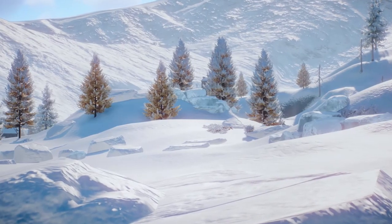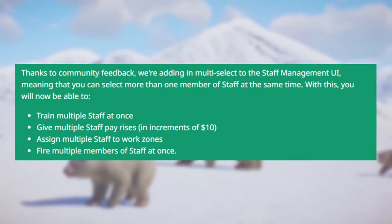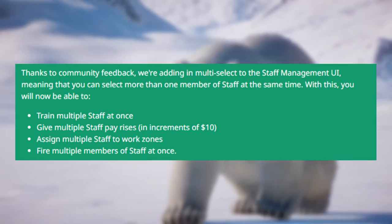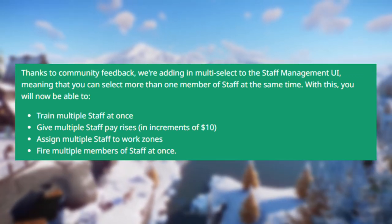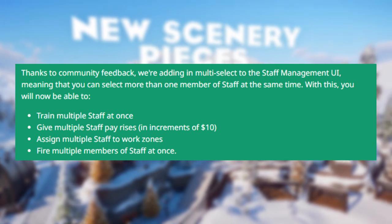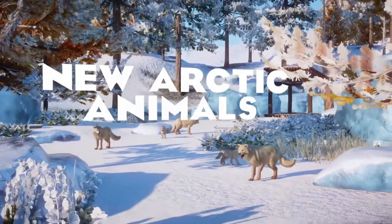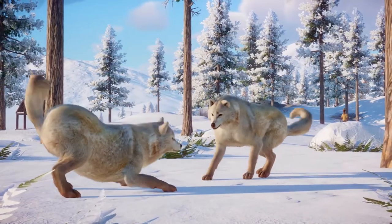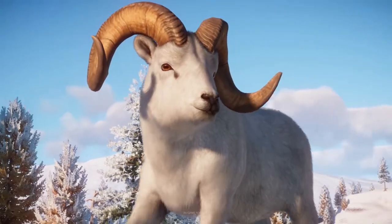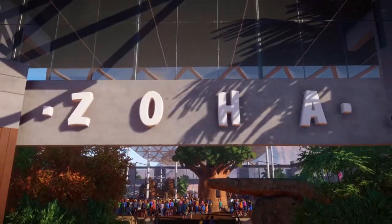Next up is the staff management multi-select. Thanks to community feedback, they are adding a multi-select to the staff management UI, meaning you can select more than one staff member at a time. With this, you'll now be able to train multiple staff at once, give multiple staff pay rises, assign multiple staff to work zones, and fire multiple staff members at once. I wasn't personally having issues with my staff, but I know some people have complained about staff being difficult to work with — this should help. Just another really helpful thing to have in the update.